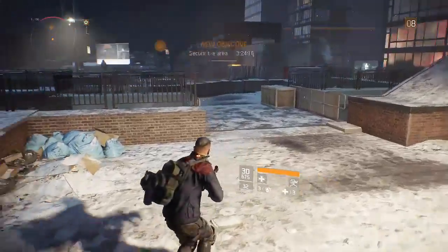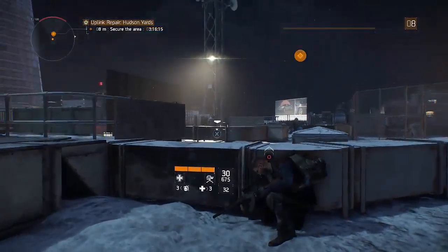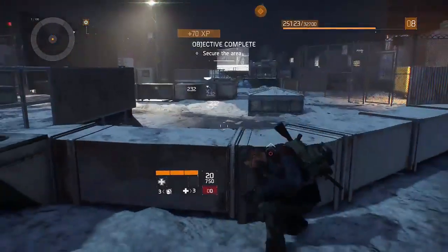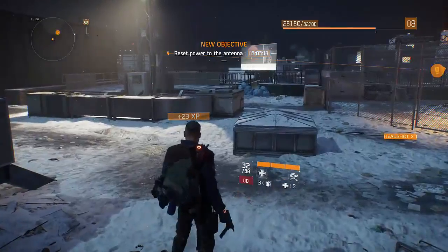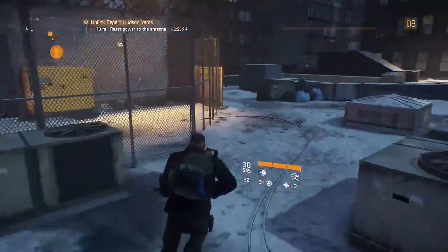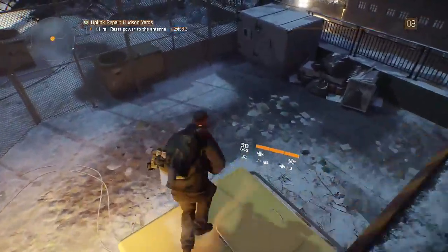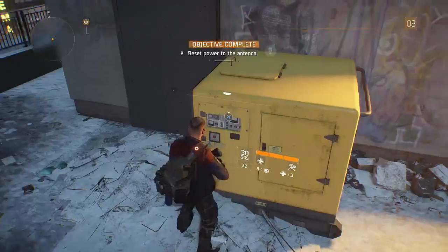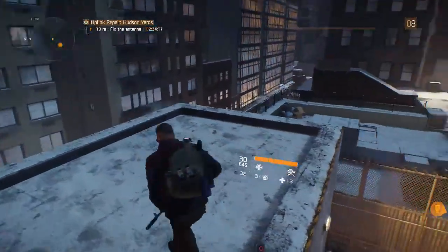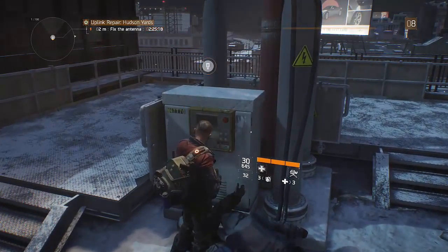Head up here. So there's a few people here. The clock is working and there's a guy with a bat. Reset power to the antenna. Just reload. Nearly 3 minutes to go and switch this on. Two and a half minutes to fix that. Gonna do that straight away and crack on - it's all about levelling up at the moment so I can do the next main missions because I'm not a high enough level.